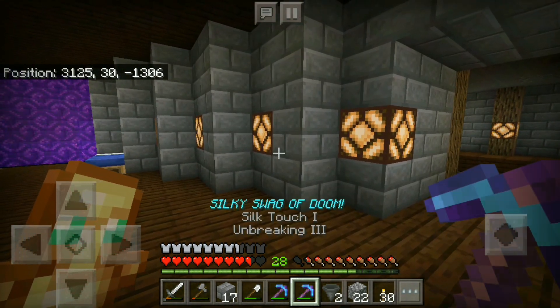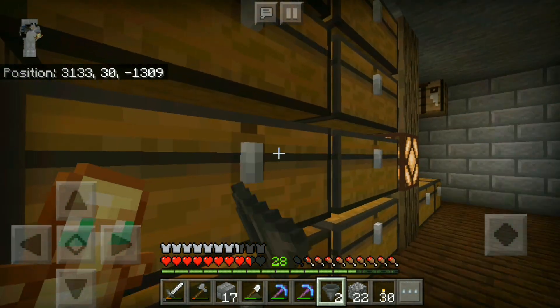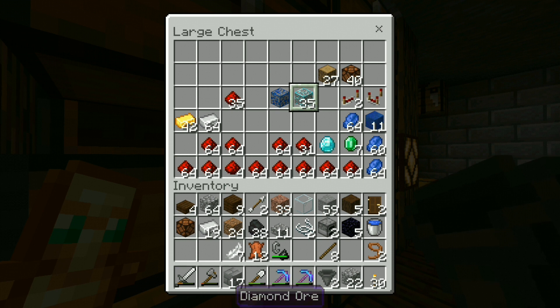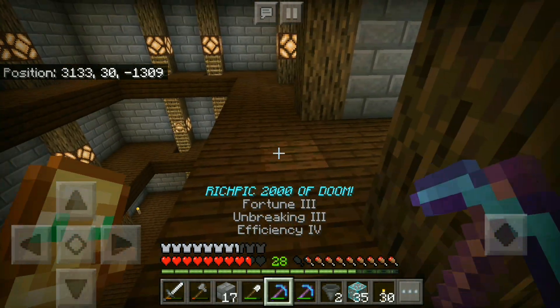By the help of Silky Swag of Doom I collected a lot of diamond ores that are right now in my chest — 35 diamond ores. Oh my god, at last the day has come guys. The day has come and I am getting rich!